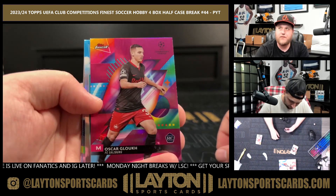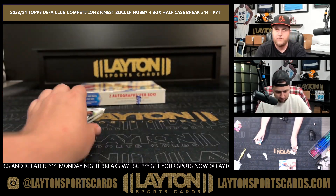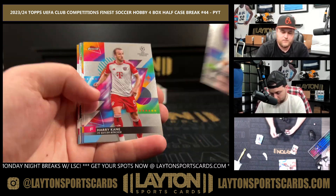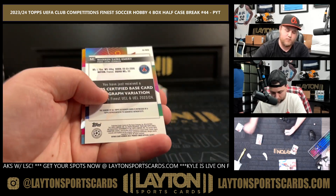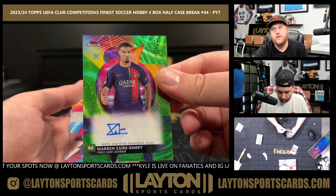Oscar Glauth to 275, nice one there Salzburg, Top of the World, Warren Zaire Emery and base. Prize Footballers Ronaldo, refractor of Micah Hamilton rookie, and Warren Zaire Emery — nice one there on the green wave auto to 99. Congrats on that, PSG.